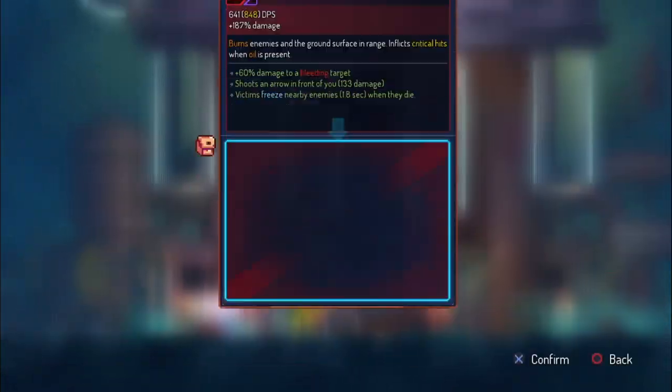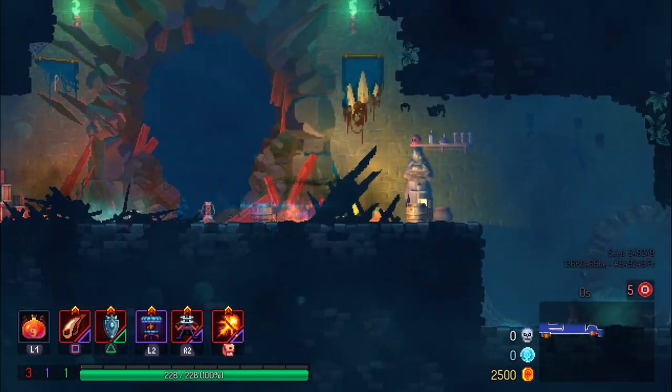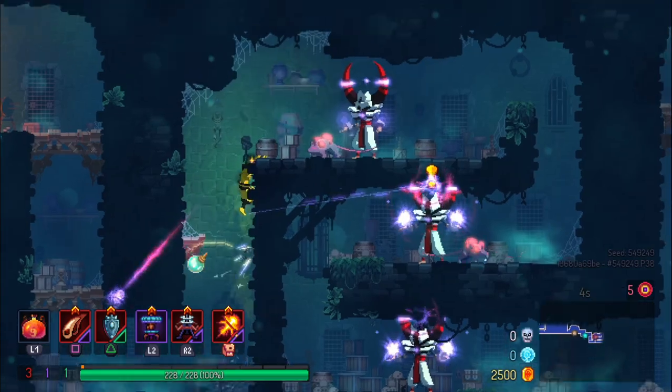I got a bunch of brutality items — it's looking good — and I'm going to keep this Fire Blast in the backpack. You never know when you're going to need it. I personally will always keep that fifth item in my backpack; again you don't know when you need certain things.